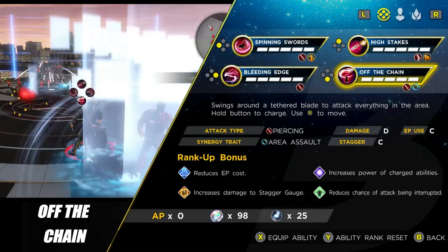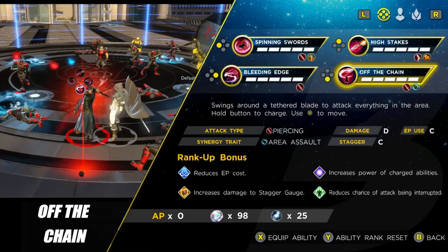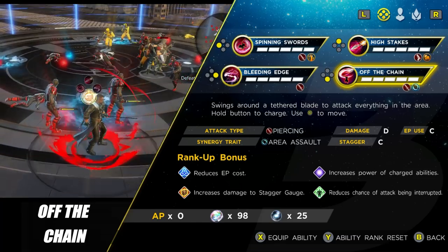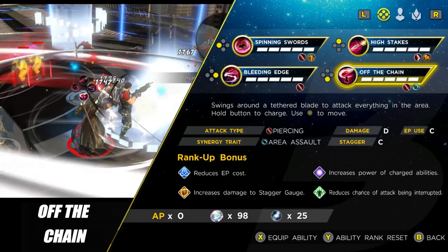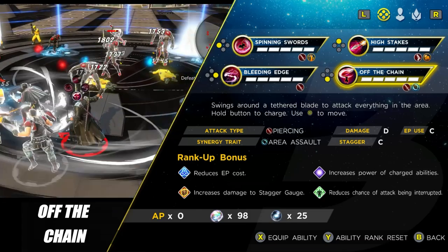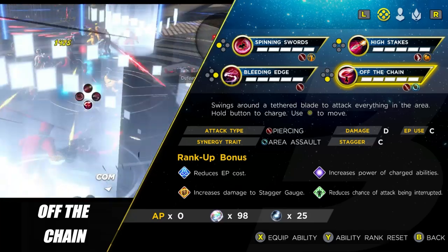The final ability, Off the Chain, reminds me of the Whiplash build in Marvel Heroes. You can move while charging, but you can't move while actually casting it — it makes you stationary, which is a downside if an enemy moves out of range. It's another trash-clearing skill. For trash you'll use Bleeding Edge or Off the Chain, for regular bosses use High Stakes, and for larger bosses like Surtur or Mamu use Spinning Swords.